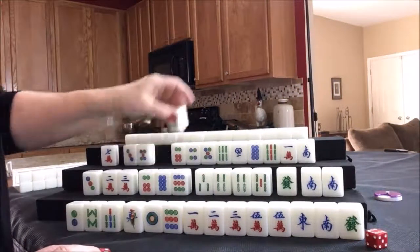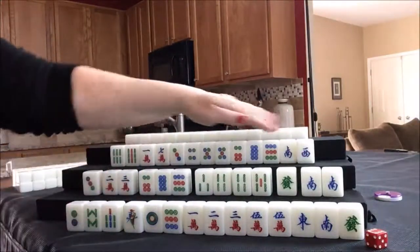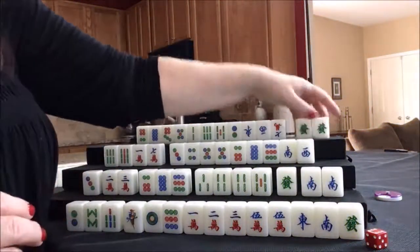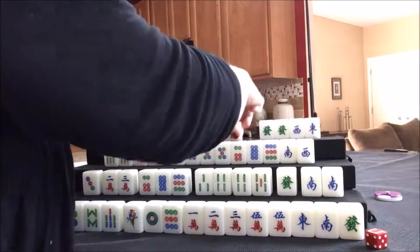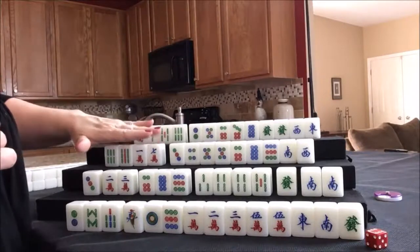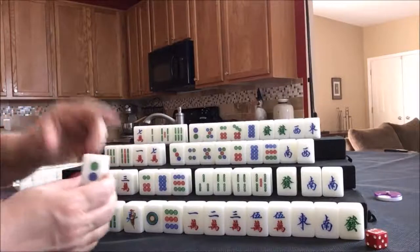West gets their replacement tile. They have a lot of dots, so I think we should have them play a half flush with dots and get rid of the off-suit tiles. Now for north — they have a pair of green dragons. That is a potential pung, and a pung of dragons is a faan. I think we should have them play a half flush with dots and honors. This hand has about six discards to make. Let's discard the two dot for east.